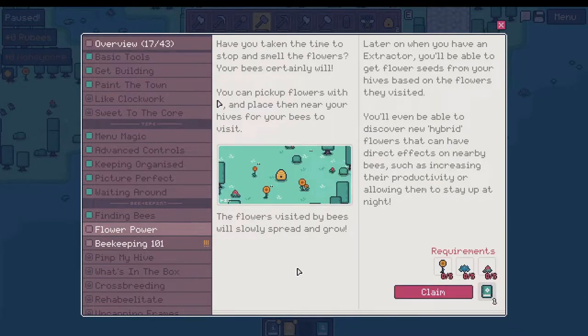Flower power. Have you taken the time to stop and smell the flowers? Your bees certainly will. You can pick up flowers with your cursor and place them near your hives for your bees to visit. The flowers visited by bees will slowly spread and grow. Later on, when you have an extractor, you'll be able to get flower seeds from your hives based on the flowers they visited. You'll even be able to discover new hybrid flowers that can have direct effects on nearby bees, such as increasing their productivity or allowing them to stay up at night.